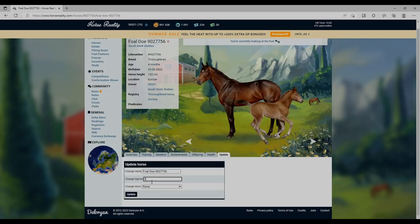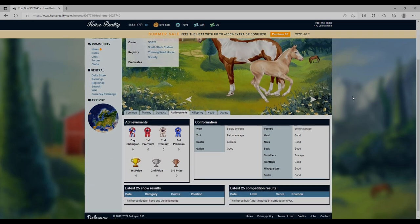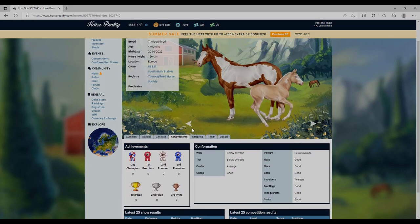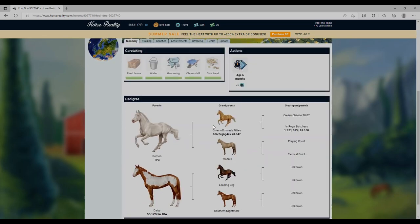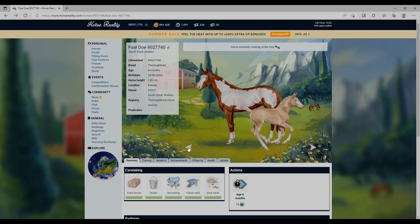We have managed to breed a lot of palominos, including this one, but his stats are terrible. He's a beautiful horse but he's got three below averages, which is not great. He's got a really cool coat pattern though, and he's happy! His dad was Romeo, who is the first cremello I ever bred - he's beautiful. We'll go over some of the studs in a bit.